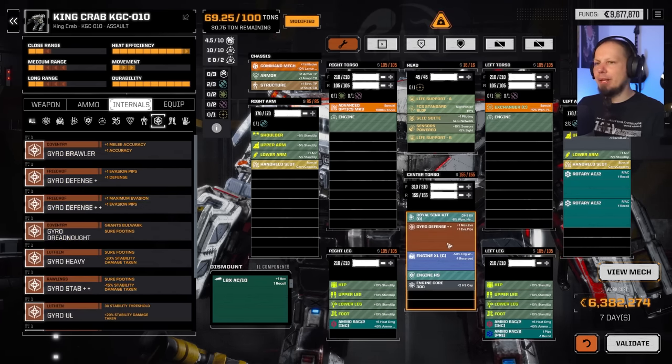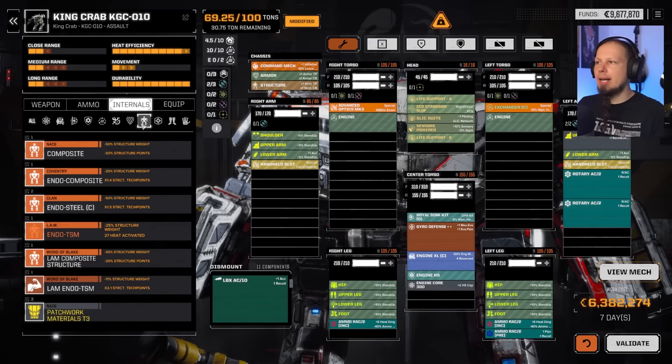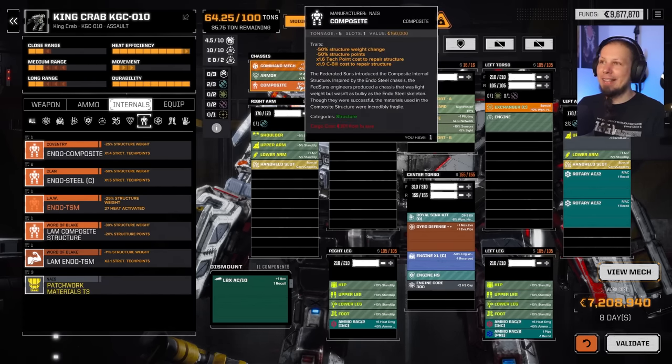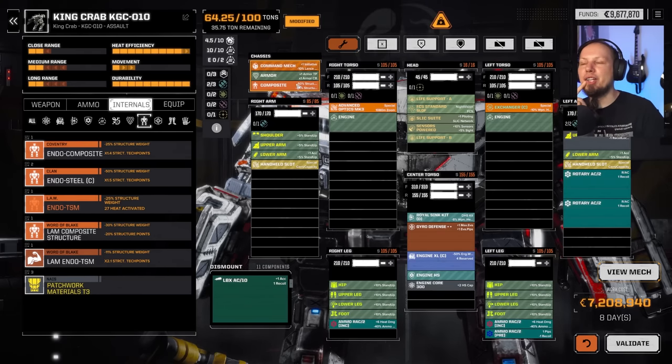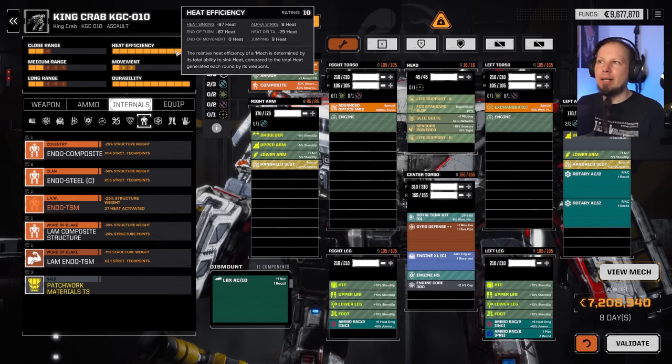What else is the mech going to run? A gyro would be nice and I think we go defensive. We've got the royal double heatsink already. Structure and armor-wise, we could go full composite or endo-composite. We can slap so much stuff on this mech because of the tonnage reduction.